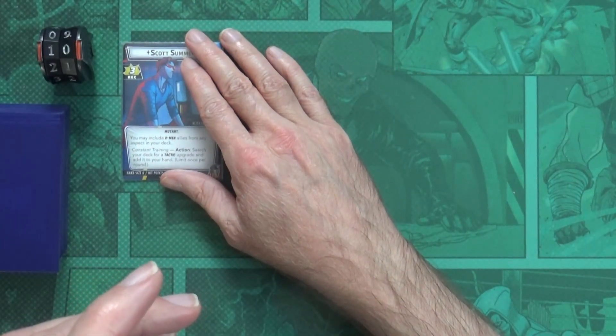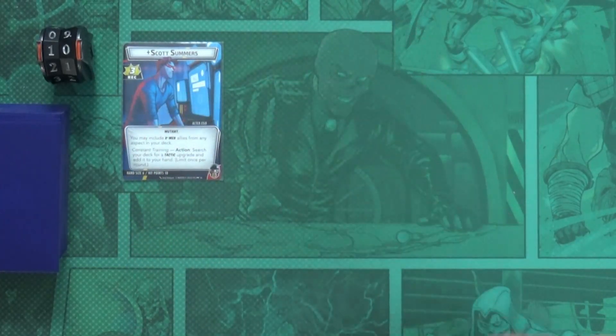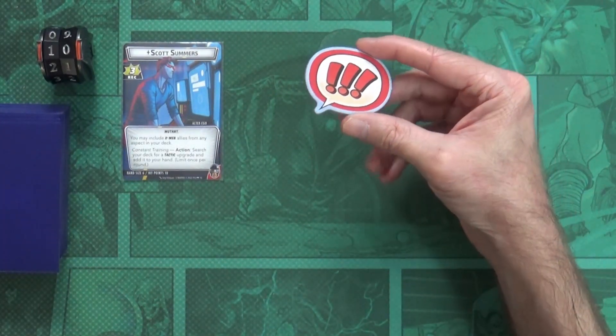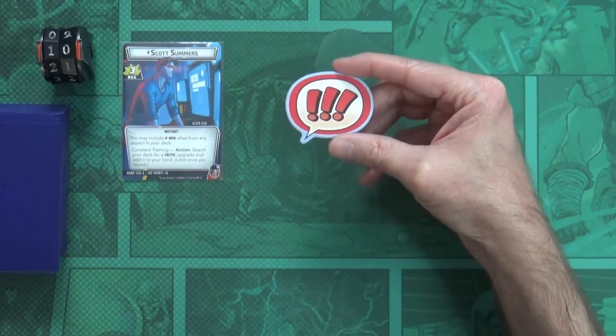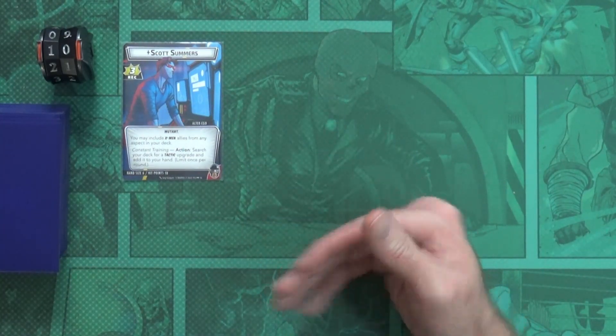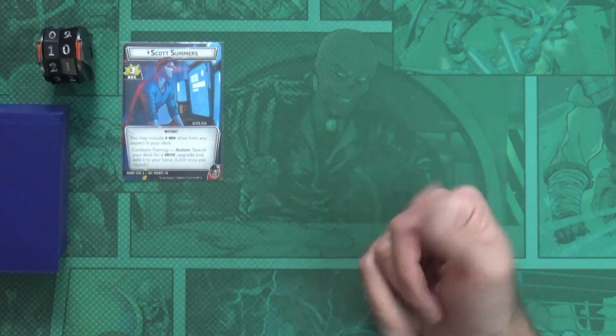Once we've declined the mulligan and done all the setup we are ready to begin. The game begins in the hero phase, and it starts with the first player who holds the first player token. Since it's solo, we're not going to worry about that token. We'll go through our phase and then go to the villain phase - that'll be the end of a round.